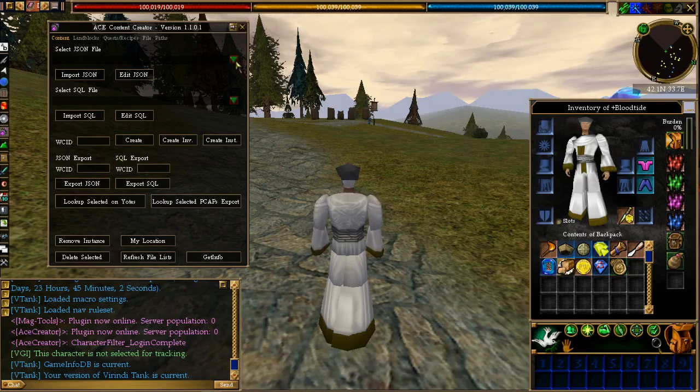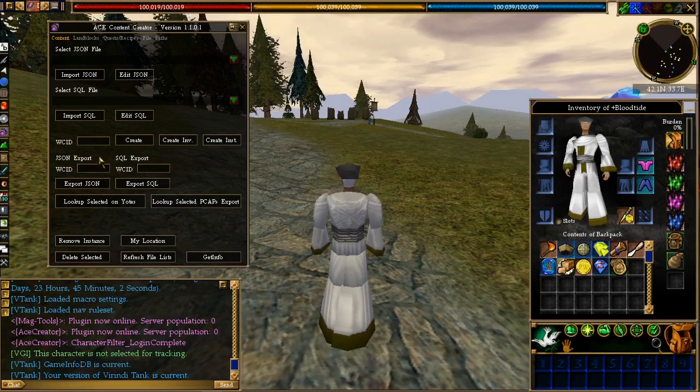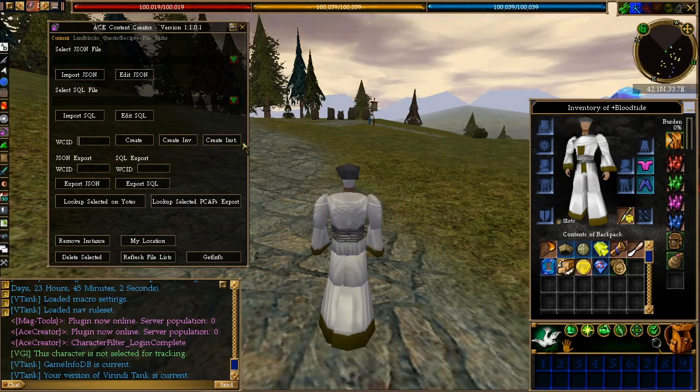Select JSON file doesn't work for me, and Select SQL file doesn't work for me either. I don't know why those ones don't work for me, but the whole bottom area is really useful. The different things you can do here: you can put in the WC ID and you can create it by pressing this button and it'll just create it in front of you, create it in inventory, or create an instance of it.